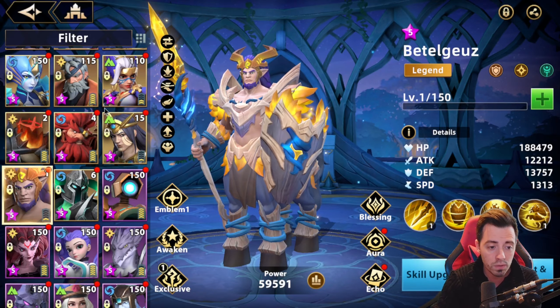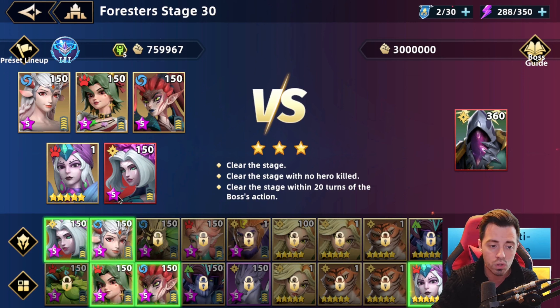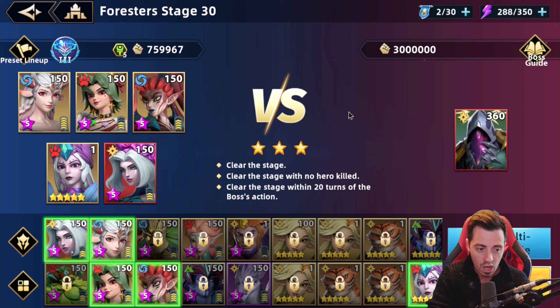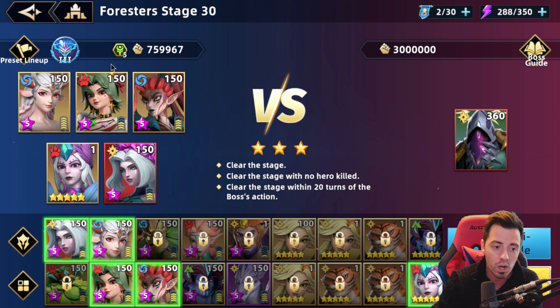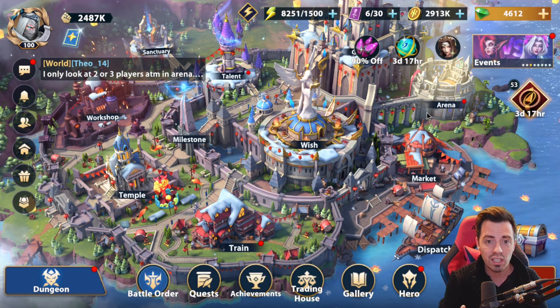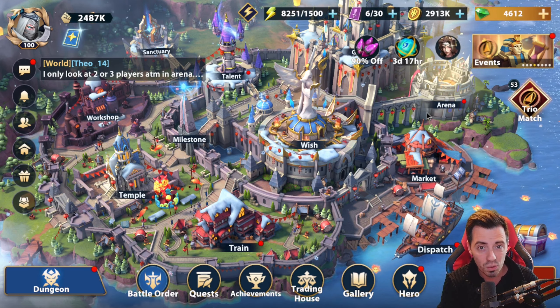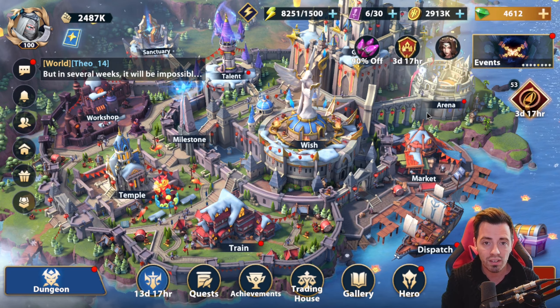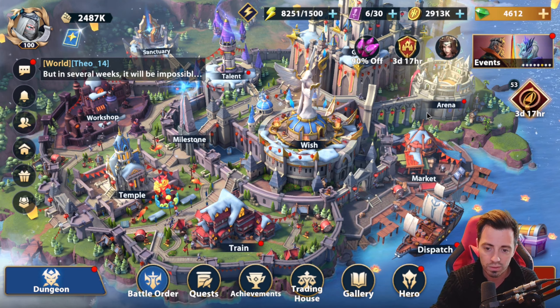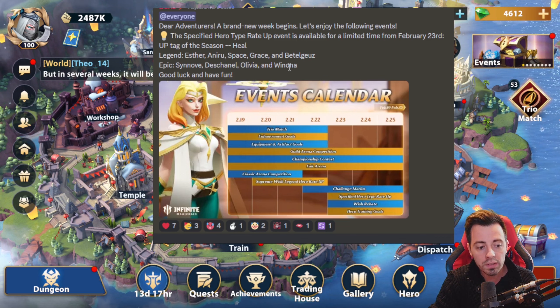Betelgeuse can increase your attack by 40% on all your heroes and defense up too, so he can be useful if you don't have Luna. I'll show a video soon about clearing Foresters Stage 30, though I used the limited hero Jingle Bells so it may not be relevant for everyone. In PvP nobody is using Betelgeuse — his mechanic of removing one buff from whoever attacks him can be useful, but today Lydia does that in mass, stealing buffs from everyone, so Betelgeuse just doesn't work well in that content.